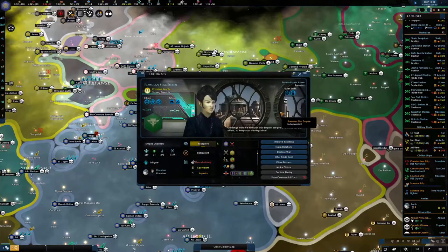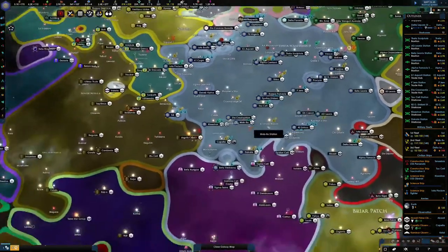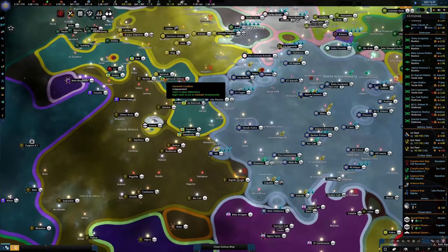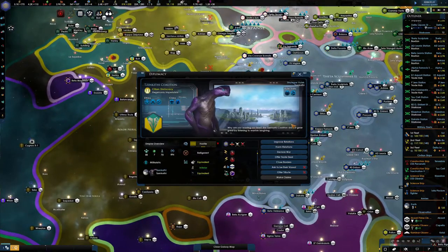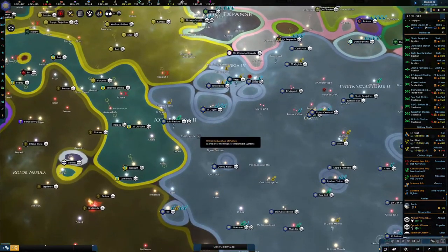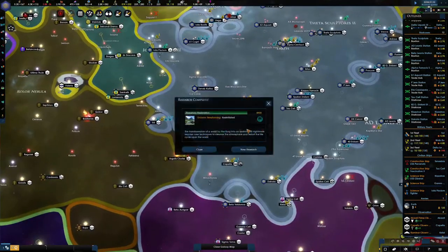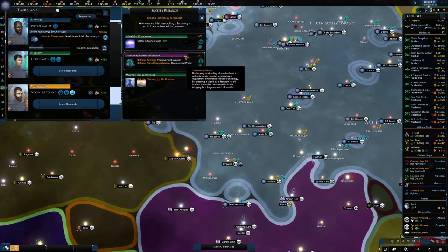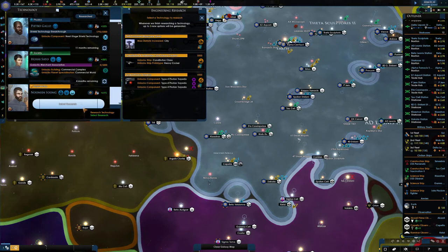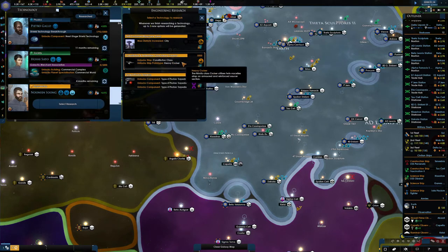We've got a scientist on his way there. The Cardassians are equivalent now, so that makes me feel a little bit better. Research completed — commercial complex, yeah. Constitution class — now that's what we want. Let's see if we can get the Enterprise out — about time.